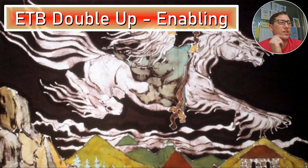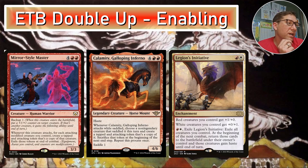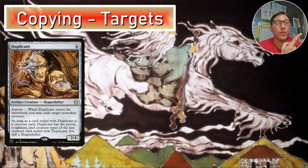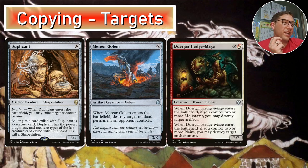ETB double-up enabling: Mirror-Style Master, Calamity — remember Calamity needs a non-legendary creature for the saddle trigger. Legions' Initiative takes everything off the battlefield and brings it back, so all ETBs go off again. Duplicant — when it enters the battlefield, exile target non-token creature. Having exile options is great. Meteor Golem — enters the battlefield, destroy target non-land permanent. Calamity will make two copies of that, so you're blowing up two or three things including the enter.